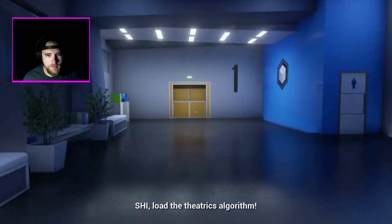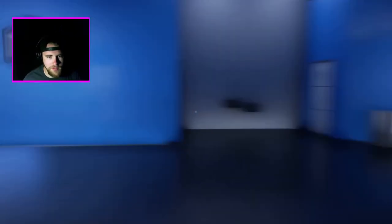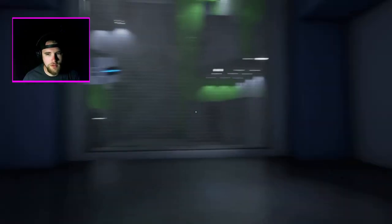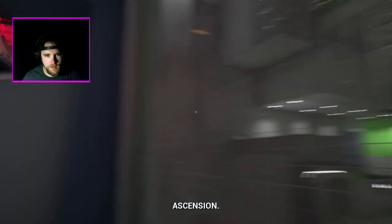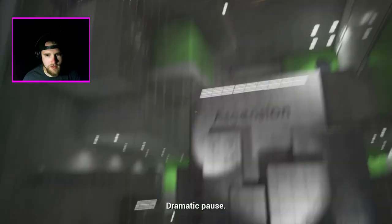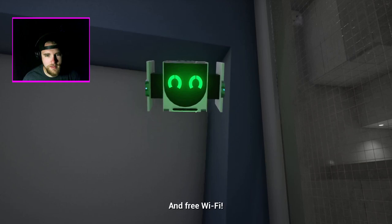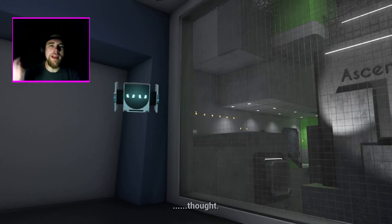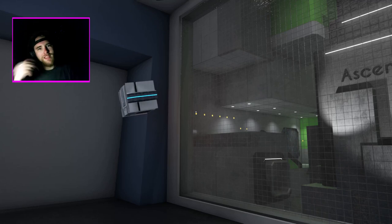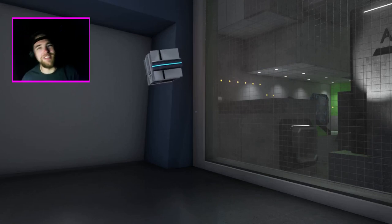Loading the theatrics algorithm, awaiting voice command. Okay so this is gonna be like Portal where there's a room for each thing and you have to figure out the room. Oh good, there you are — this is the first piece of my gallery, I call this one: Ascension. Now that you have the air, you have enough memory to store the significance of my work — and free wifi! Now off you go, rise to a higher room. Autistic free wifi? That means I can check out Instagram — make sure you check out my Instagram and all my social medias down below.